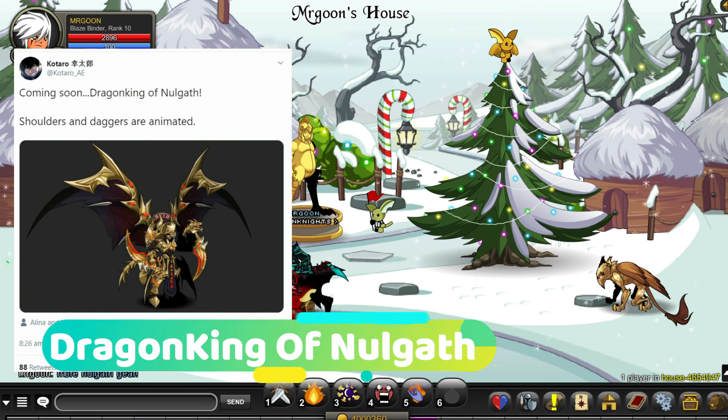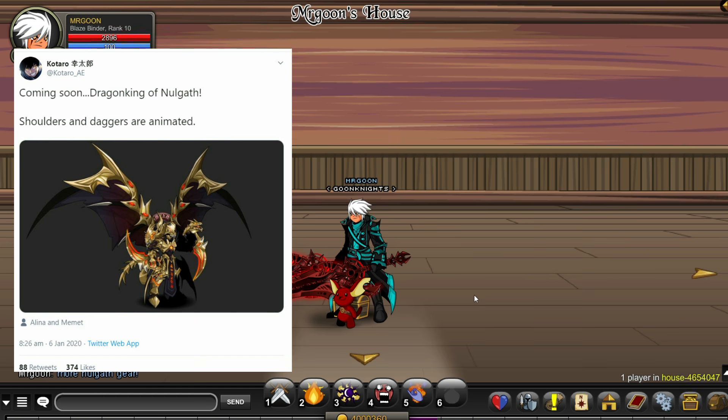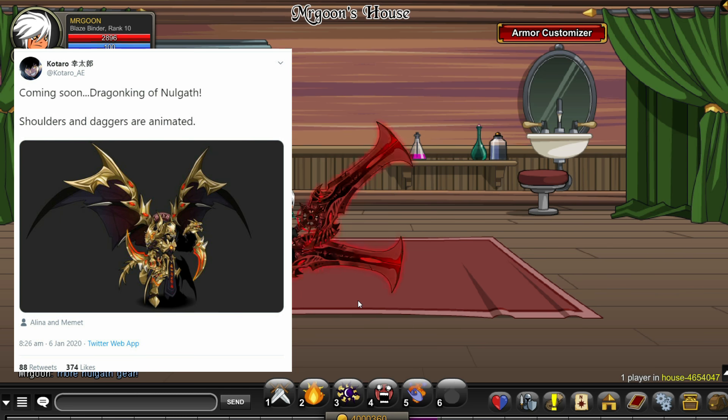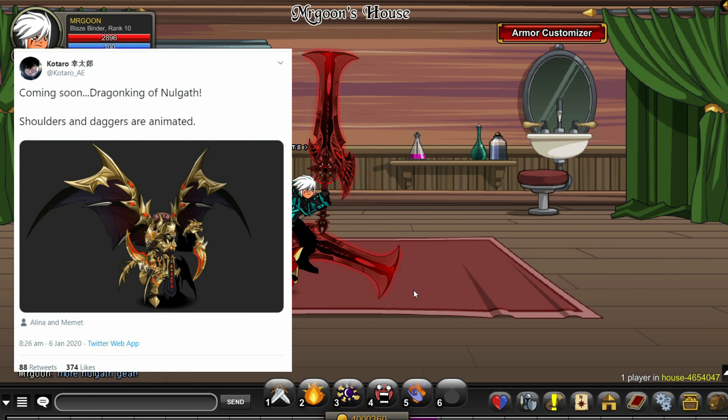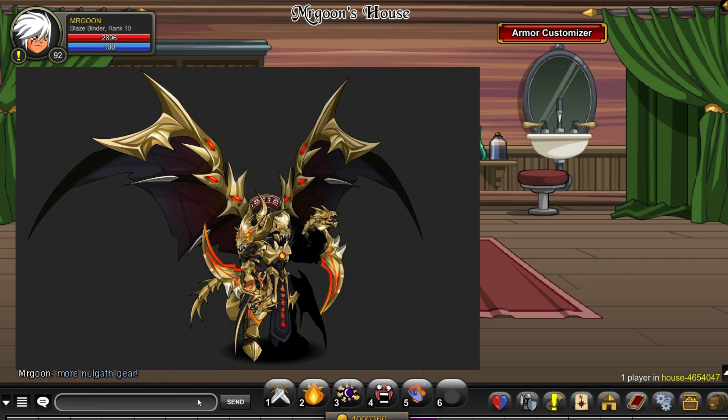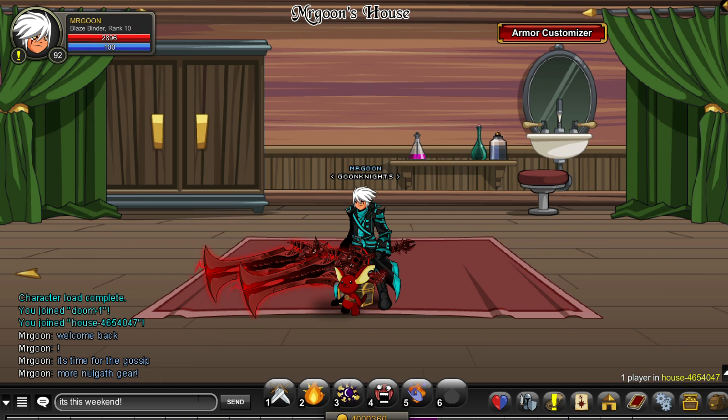So let's get into this properly. The Dragon King of Nullgaff set looks absolutely amazing — it's absolutely huge. Those wings are massive, and I quite like the colours on it. I'm not too sure if this one will be colour custom; I'd say fairly unlikely, but who knows. Most Nullgaff sets end up being colour custom. I absolutely love it — those wings, if you're a collector of dragon wings, they are something else. They are absolutely massive. That's one thing that is definitely confirmed to be coming.